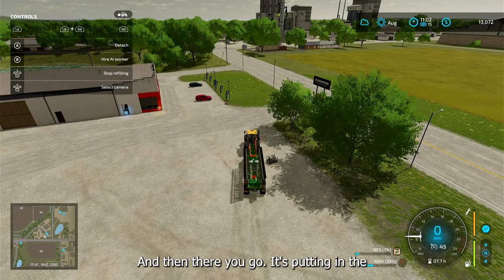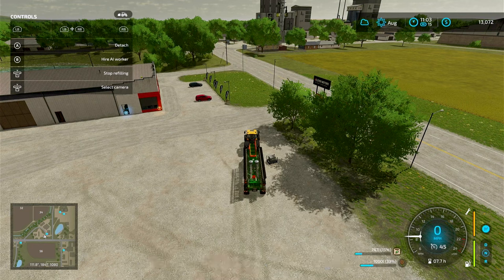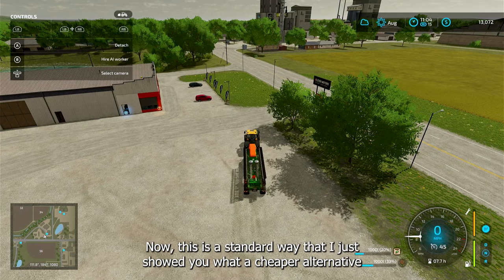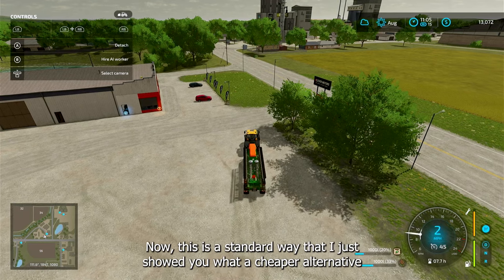Now I'm gonna pull it close to the pallet of fertilizer and hit that button again — there you go, it's putting in the fertilizer. That's the standard way I just showed you.